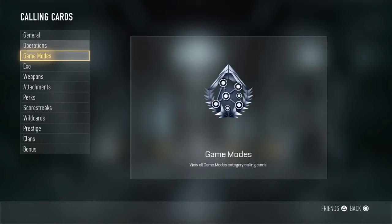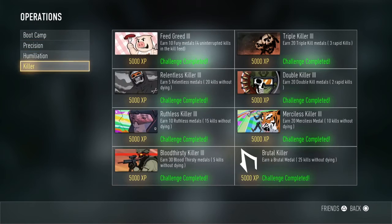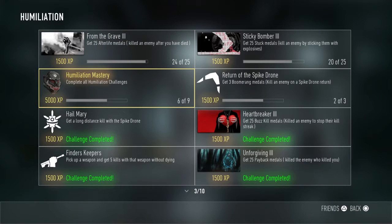What I do want is that mask - complete all humiliation challenges. That is the one I really want. I need one more afterlife medal, 25 sticks - so I need five of them - and one return of a spike drone kill. So if I get five kills with crossbow in a gun game or something, an afterlife kill just running around with Semtex, and then a return of a spike drone kill, that's done.